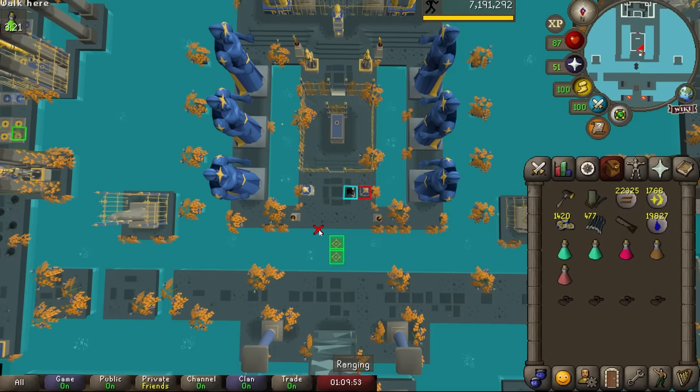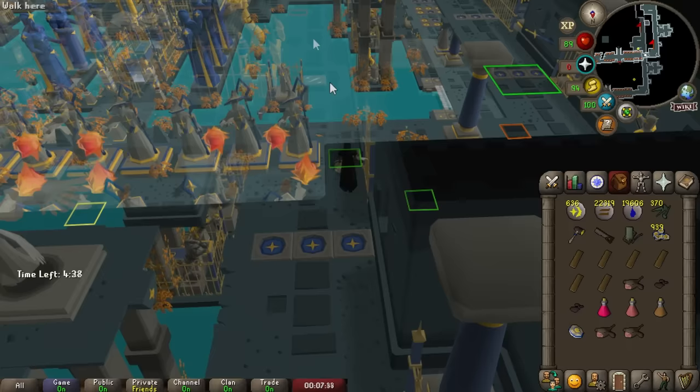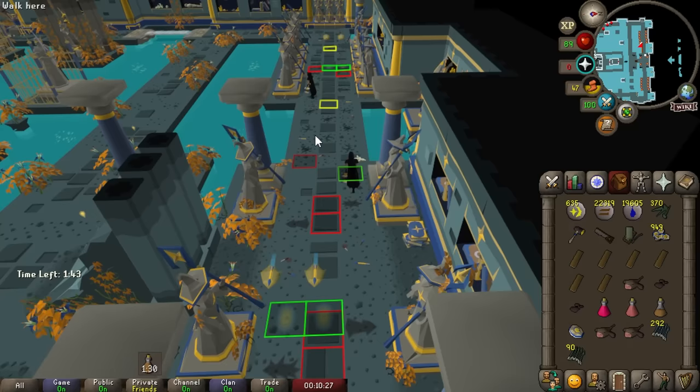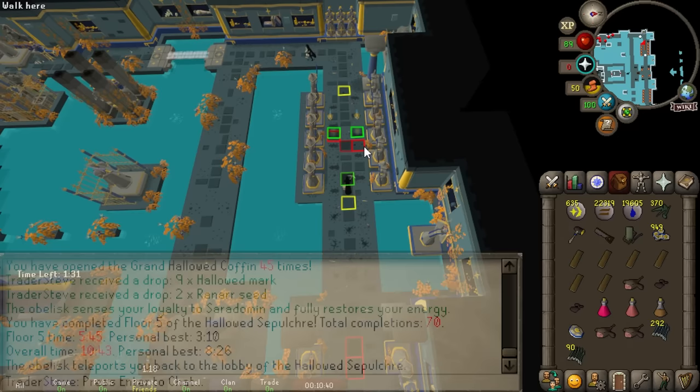Our completion rate's not great right now - we've only finished about a quarter of them, but we're practicing. The important part is 93 Agility. We've been slowly improving at the fifth floor of the Hallowed Sepulchre - no ring so far unfortunately. But now we're finishing about two thirds of all our runs, which is a vast improvement, and we're getting a pretty consistent one mil per hour, if not more, plus a chance at the ring. Just overall an incredible method.